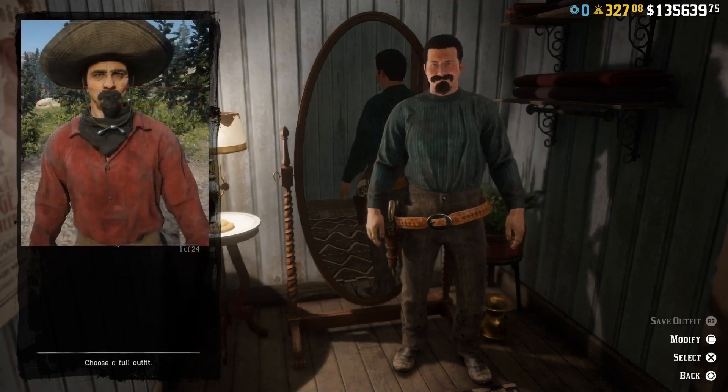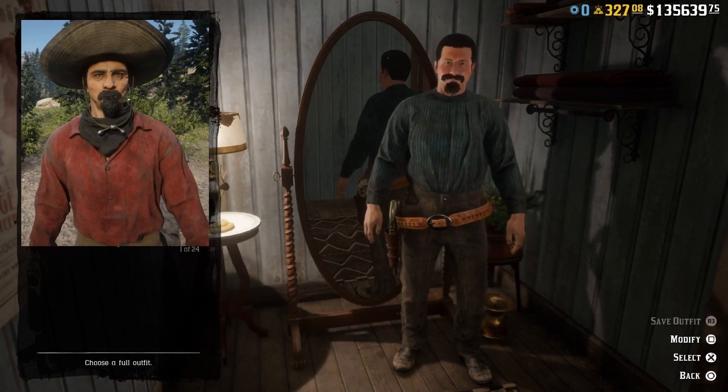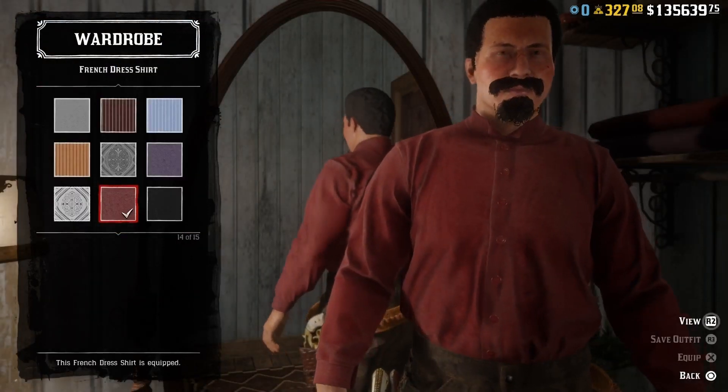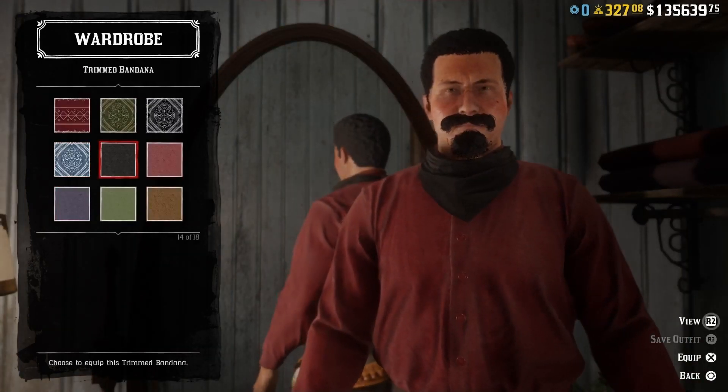Let's leave Jorge for now. The next character we're going to recreate is Joaquin Arrojo, and this guy is a bounty target featured in Red Dead Redemption 2.